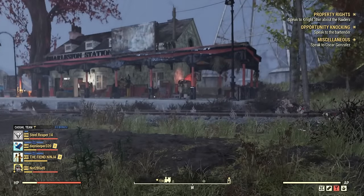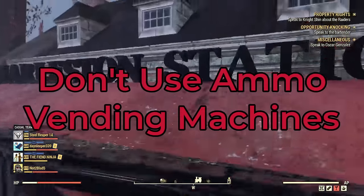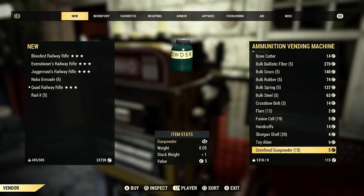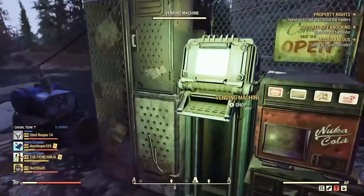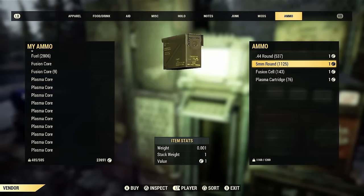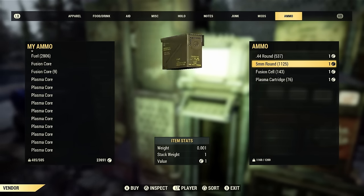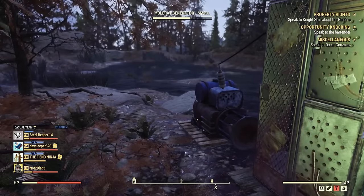Tip number three is do not buy ammo from ammo vending machines. As you can see right here, ammo vending machines are extremely expensive — ammo is way overpriced. Rather, go to a player vendor instead. As you can see, player vendors sell for about one cap each. So I highly recommend you not buy ammo from ammo vending machines — buy them from player vendors. You might have to do a little bit of looking for each ammo type, but it's going to save you a lot of caps in the end.